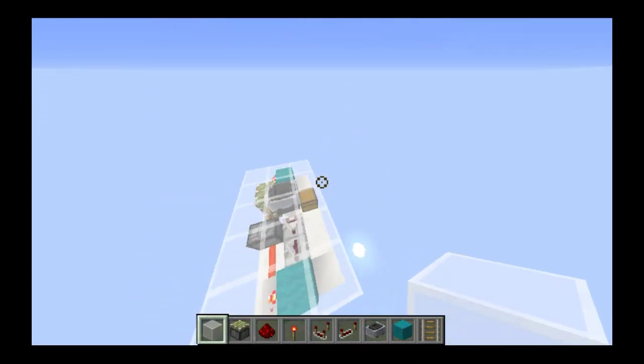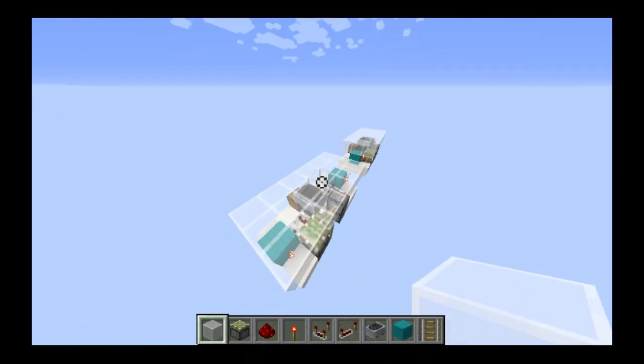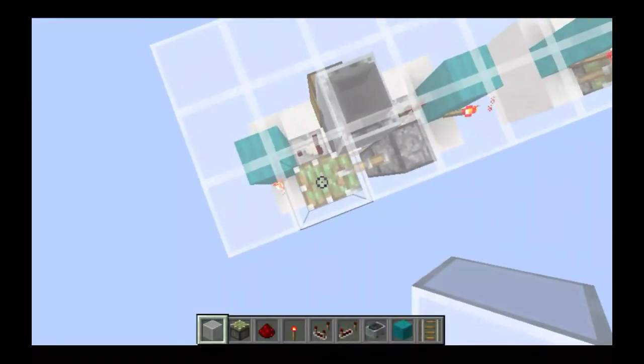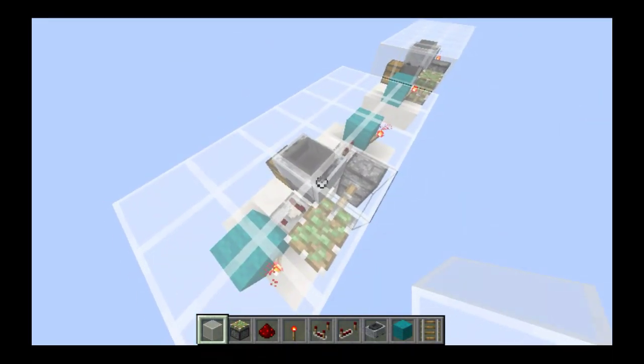They don't have to be what I've chosen here — cyan wool and stained glass. But like that, the entire trap door, or secret entrance, or door — it does not matter what you call it — is finished.